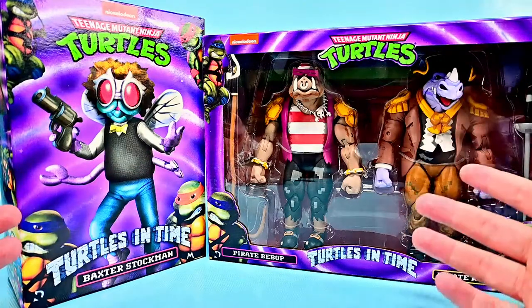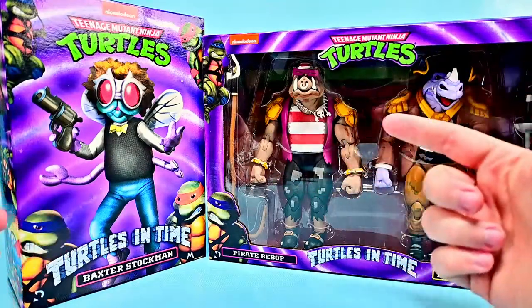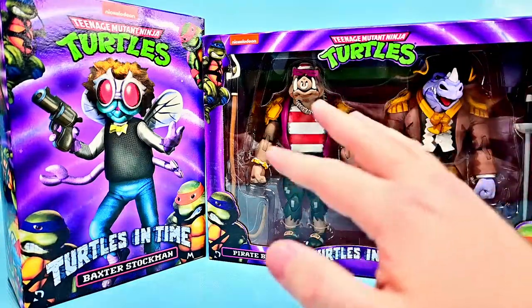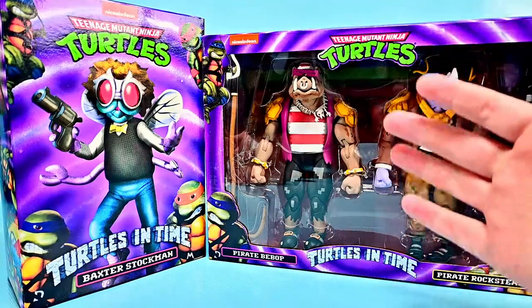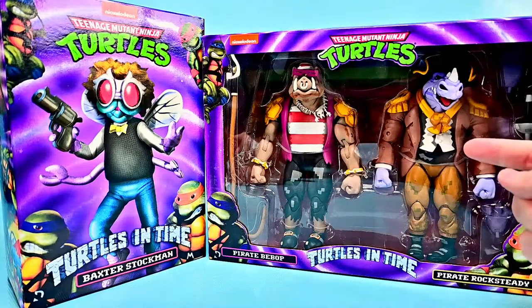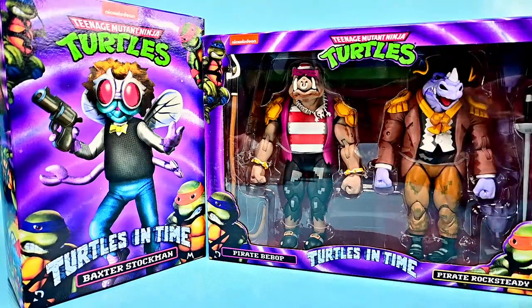It's been quite a while since we've had any from Turtles in Time and it took us forever to get these figures - the Bebop and Rocksteady. We've been waiting on these forever, but with all the shipping issues and stuff it has taken even longer, but we finally got it. Both of these look cool - we got Pirate Bebop and Pirate Rocksteady, and coming straight out of the game they have that 16-bit design, so that is going to be awesome.